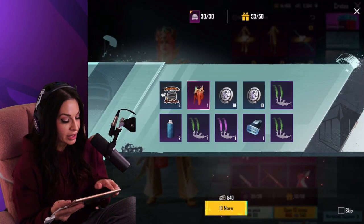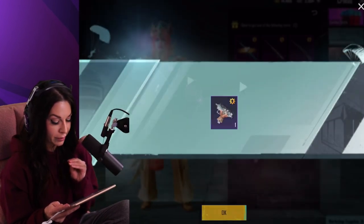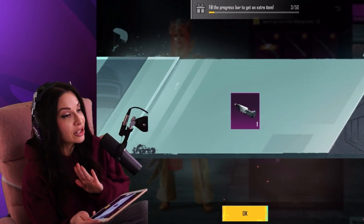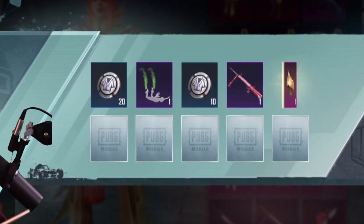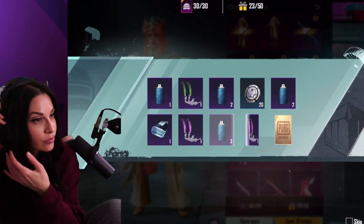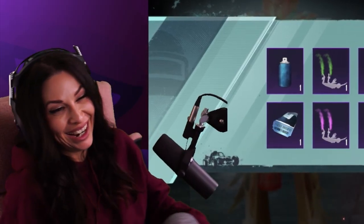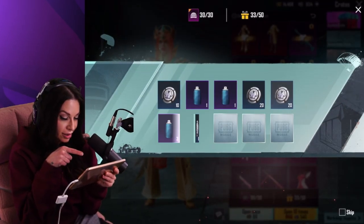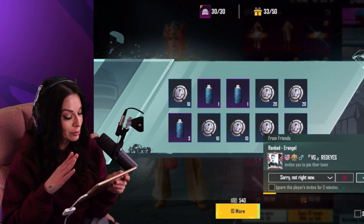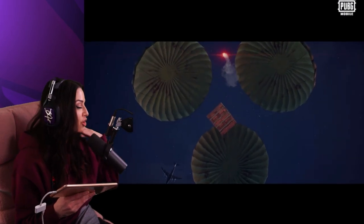I don't want the hair either. Where am I at? 53. Let's back out. Here's my material — give me three, baby. One. Hey, it's a material — I am not gonna complain. I swear I'm so sick of that outfit. Oh it's beautiful. Technically it didn't give it to me. We have enough for one more.